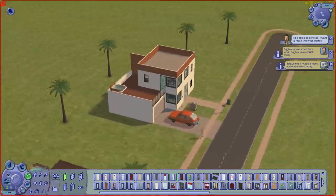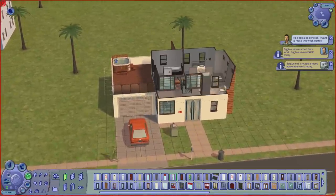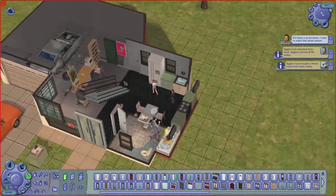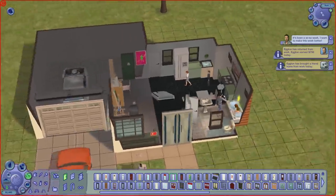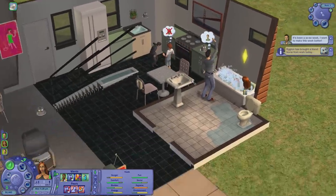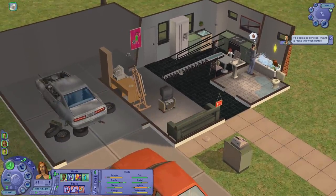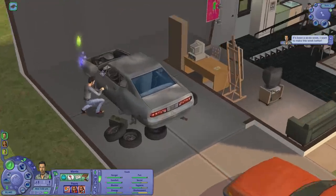Alright, so this is our house currently. We've got a giant balcony up here for reasons I don't know — it's mostly just as a roof for the garage that we have, which is massive. And the tiny living room that needs to be redesigned. But we don't have time for that right now. Why don't you just go work on the engine of the car so we can finish this off? And then we need him to make more friends too.